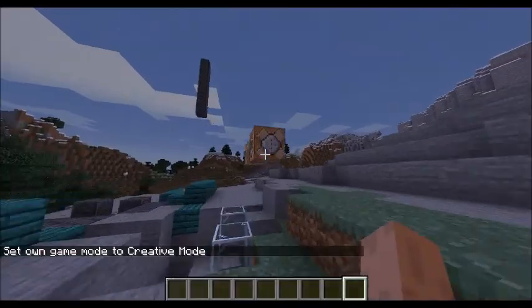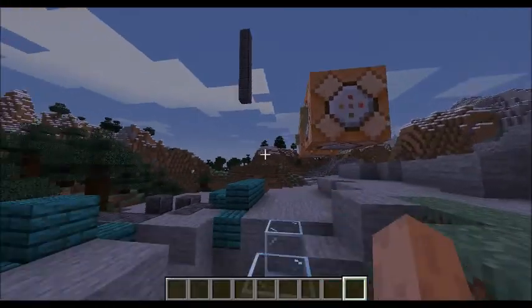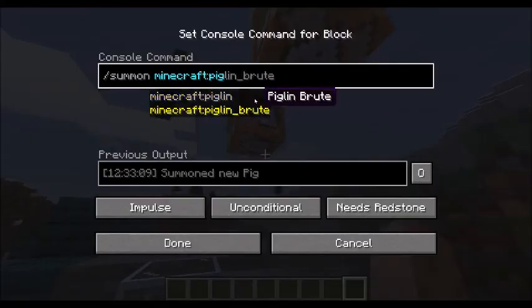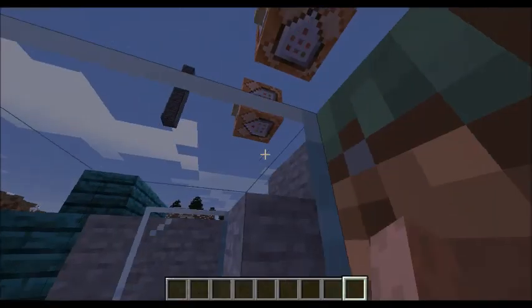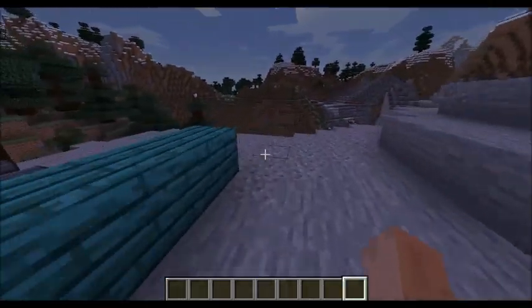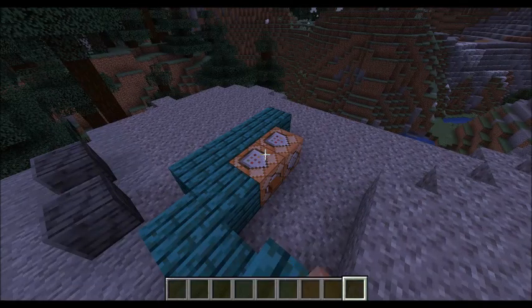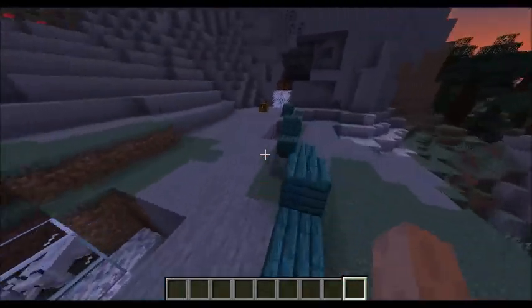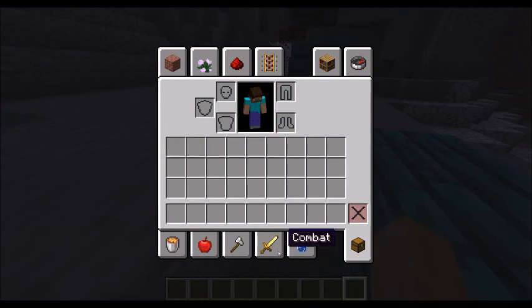Those are just some facts you may or may not have known. Command block is simple — if you want to know, just use summon, summon, then give an enchant. Not too big of a deal.